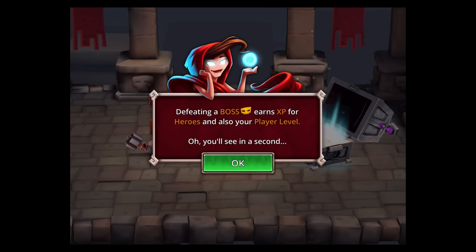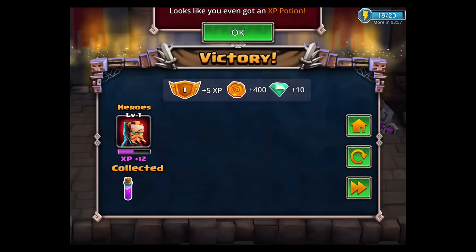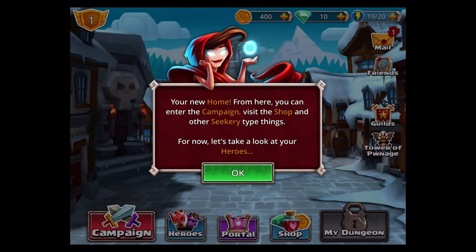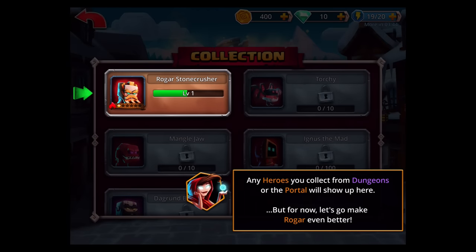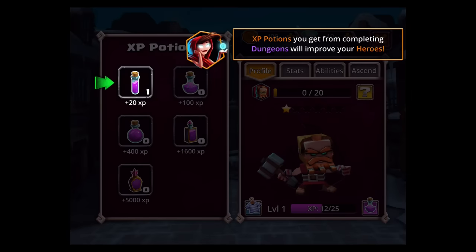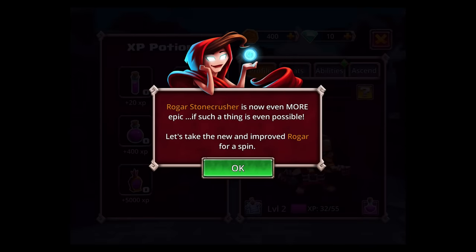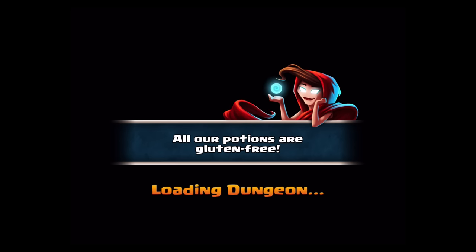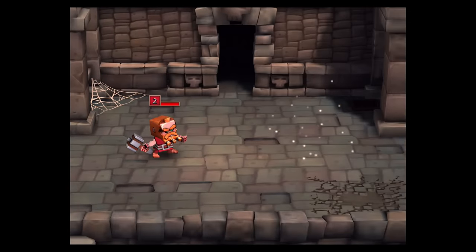Tokens will come into effect a bit later as we play through this. For this level we got 10 gems and an XP potion. We'll be collecting heroes, and this is going to be our home base. If you click on your heroes, you'll see Rogar Stone Crusher. Click on the character and use the XP to boost him to level two — he's even more powerful. This is a tutorial gearing you up on how to play.